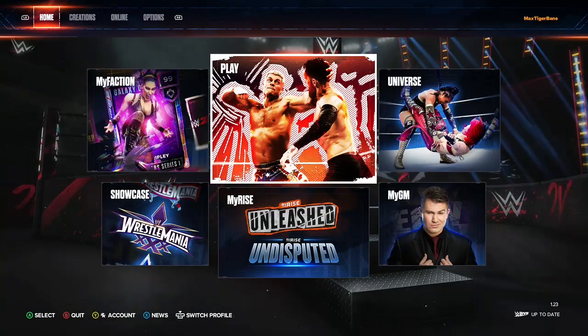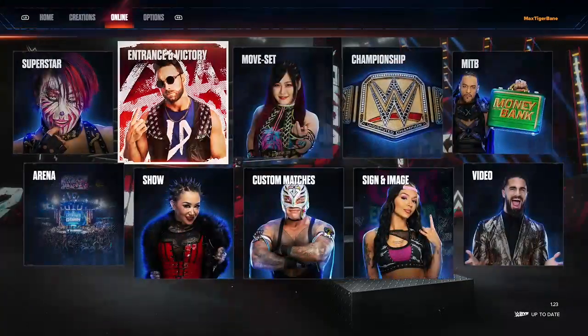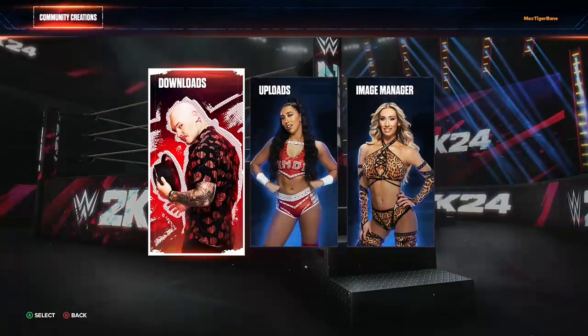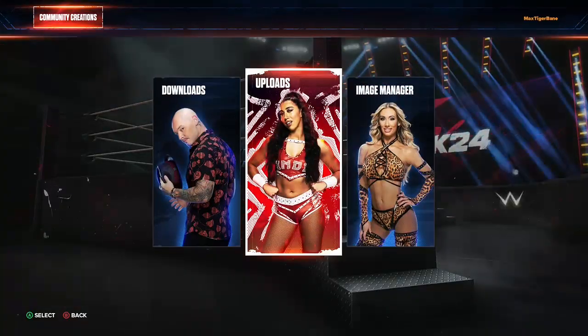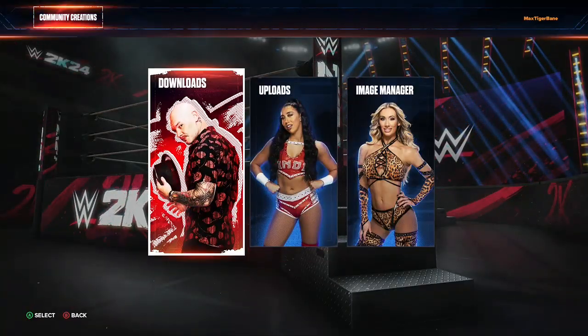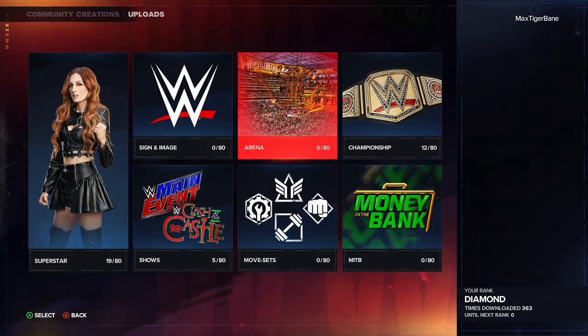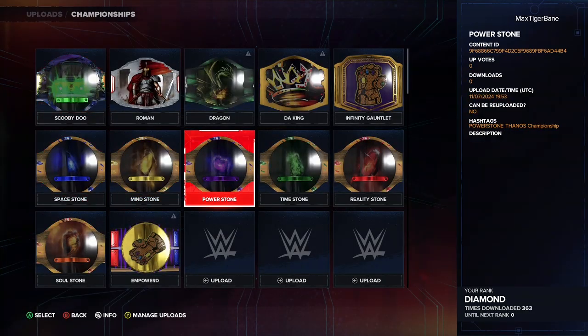The first step is you want to go to Community Creations. Once you reach Community Creations, you're going to hit Downloads. You can hit Downloads or you can go and get my stuff. It really depends if you're fine with making your own belts or downloading your own belts, but you need a certain amount of belts to make this Fanos thing happen.